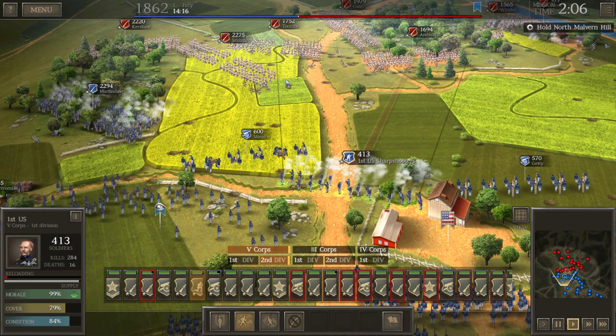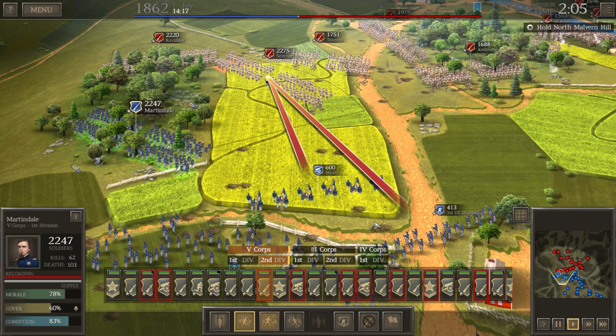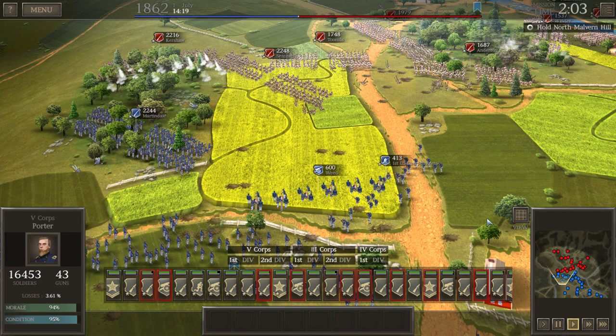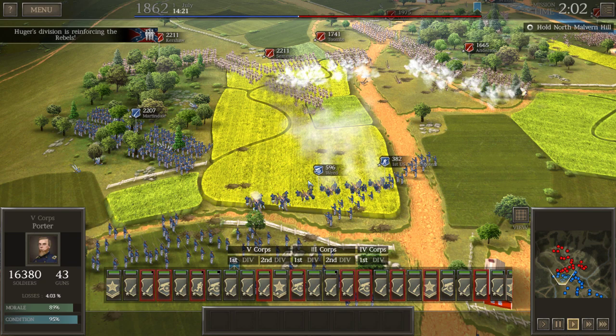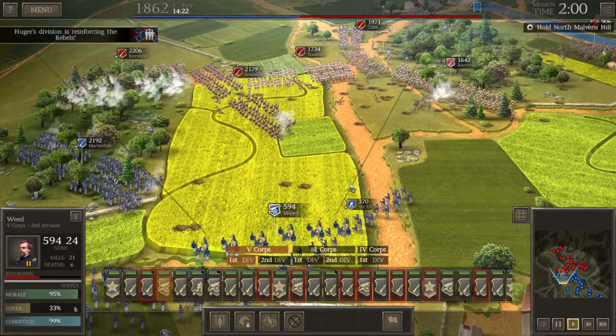I'm going to order the sharpshooters to focus fire on Sims — I really want to knock him out. He's getting some great shots on Martindale with concave fire since they're both facing him. Let Martindale get at least one volley off, then let those sharpshooters take some shots too — fire at will, and some canister shot perhaps. We've got Huger's division approaching — and that's definitely canister shot, that's what we need. The enemy in the cornfield actually gets a defensive bonus from that cornfield.